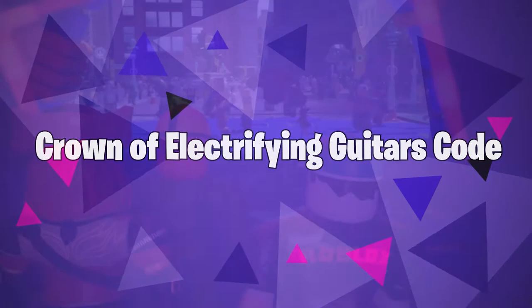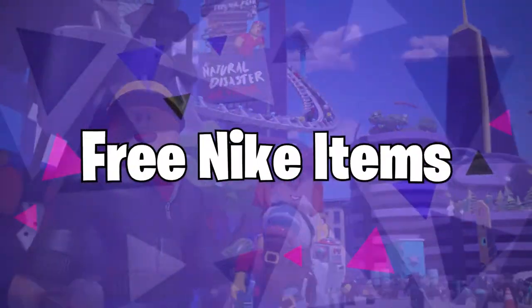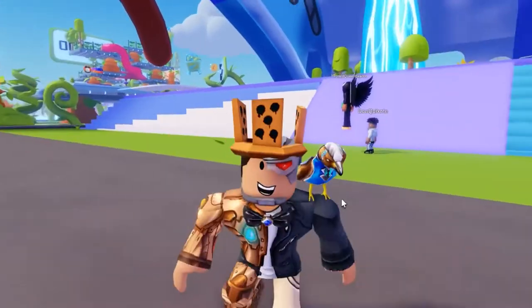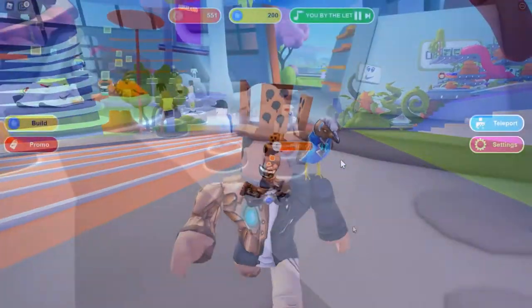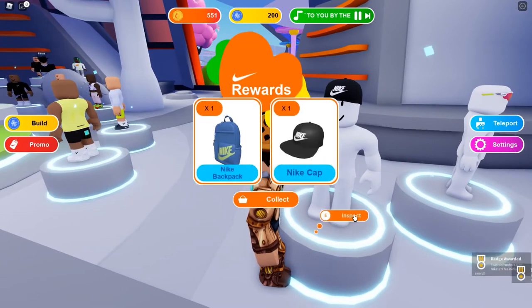Crown of Electrifying Guitars Code — get the new Crown of Electrifying Guitars by redeeming this code on the Roblox promo redemption page. Free Nike Items — you can get two free Nike items by heading into the Nike Land Roblox game. Once inside the game, use the teleport button to get into the lobby. Then locate the showroom, which is a red building with a holographic shoe over it. If you can't find it, follow this video. Go inside and look for the mannequin with a Nike hat on. Inspect it and hit the collect button to receive the Nike Pro Cap and the Nike Elemental Backpack.